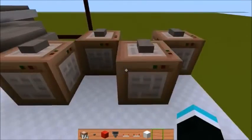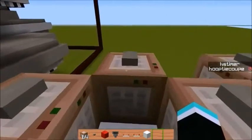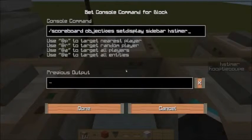For the purpose of this tutorial I'm going to turn on the scoreboard. You can do that or not, but I'm going to run: scoreboard objective setdisplay sidebar, and then the name of your objective.